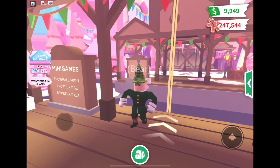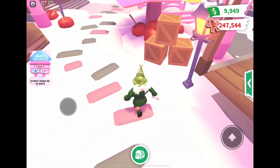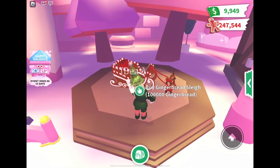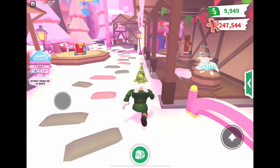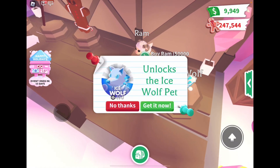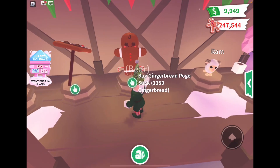Welcome back to our video. Today we're in Adopt Me and there is a Christmas update again. We have more items, including this gingerbread sleigh which flies around just like our other Christmas sleighs like the festive delivery sleigh. We also have this items wolf which is robux for 490, and a 50,000 gingerbread ram.